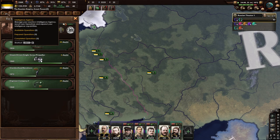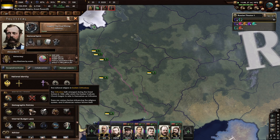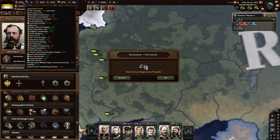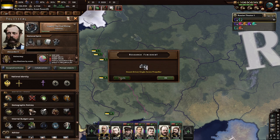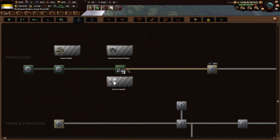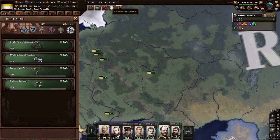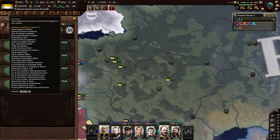Someone recommends we secularize the empire, even though others said we should stay Orthodox. We will demilitarize and now we're getting some political power back. Steam-driven single-screw propellers are nice. We can actually get efficient steam propellers — it's only 75 days and we've got enough naval XP for that, might as well do that.